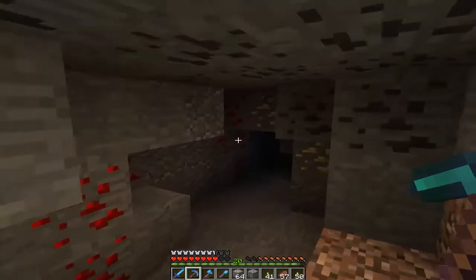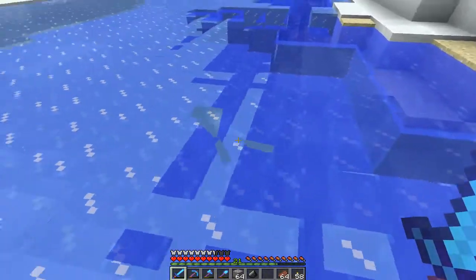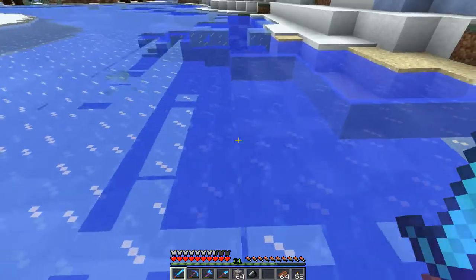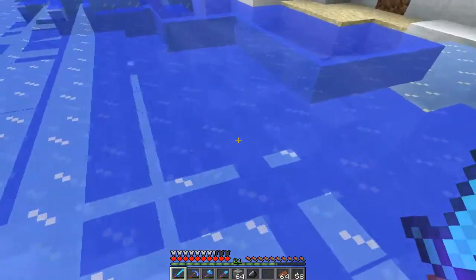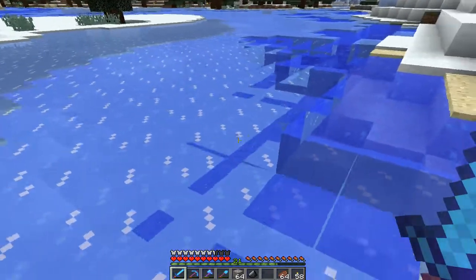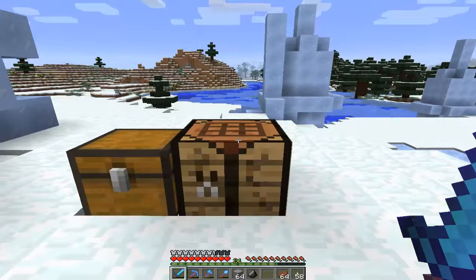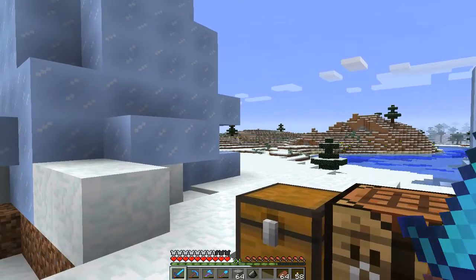Oh, that looks like a pretty good batch of ores, nice! Is it just me or does this ice look very glitched? Oh my god, I thought they fixed this in a patch — apparently not, that looks sketchy. I didn't really find anything that interesting worth showing you guys down the cave, but I did get a bunch of iron and some flint. Then I realized — how in the world are we gonna convert the iron ore into iron ingots without a furnace? I completely forgot to get stone.